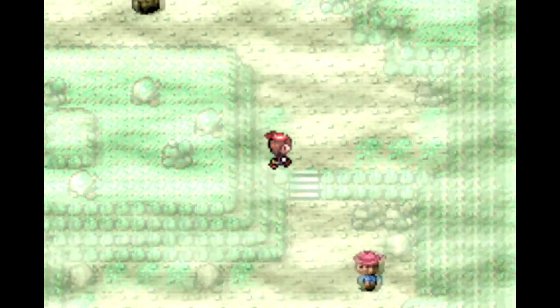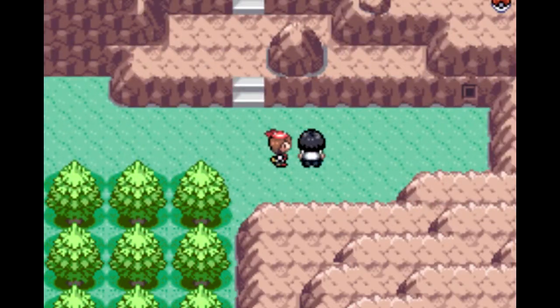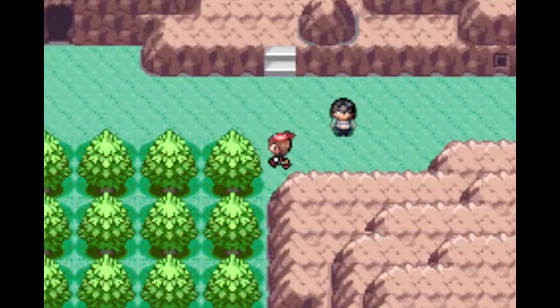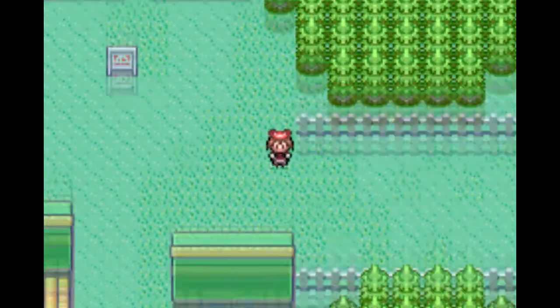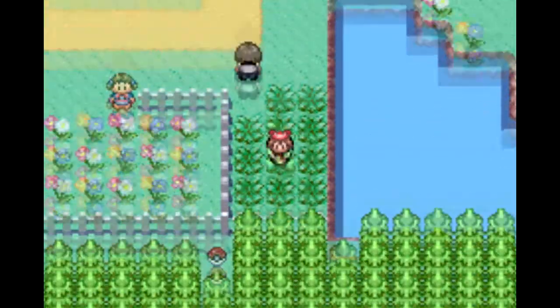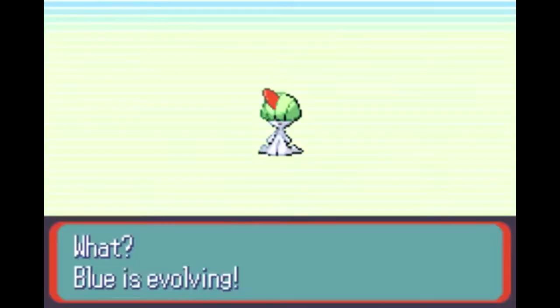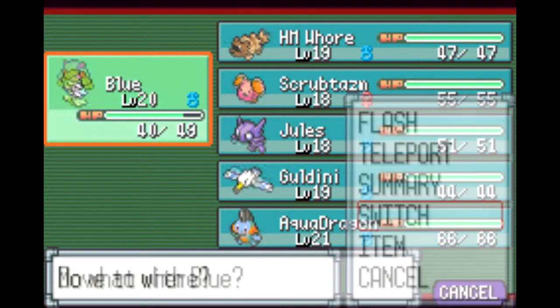On League of Legends, there are 109 champions to pick from — I only thought it was about 50. Right now I have seven. There are two types of currency: RP (Riot Points), which you buy with real money and use mostly for cosmetics like skins, and IP (Influence Points), which you earn by winning games.